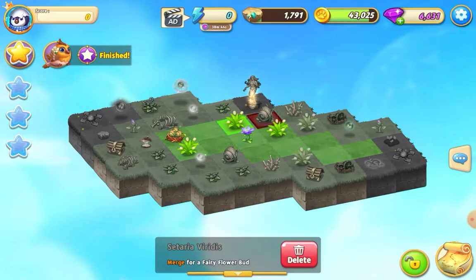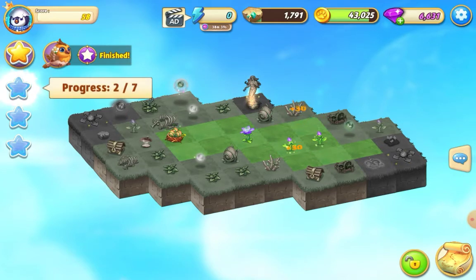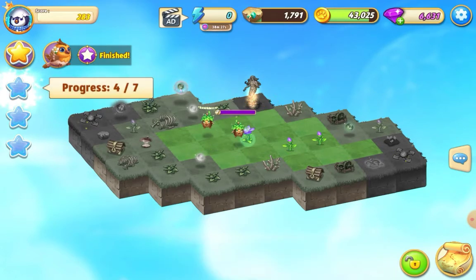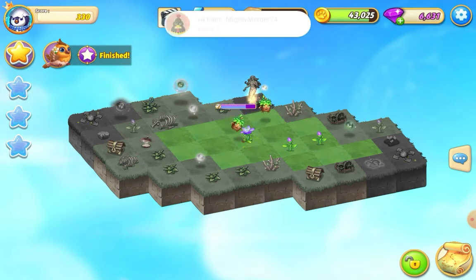This is Taria Viridis, set up for a five merge I think. Tap out that nest — we've got eggs on the map. Let's merge; we might as well do a six merge and tap on that flower.